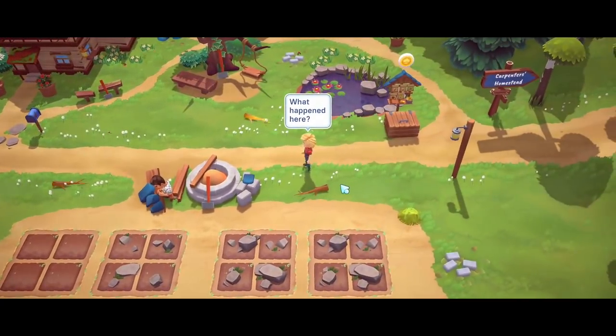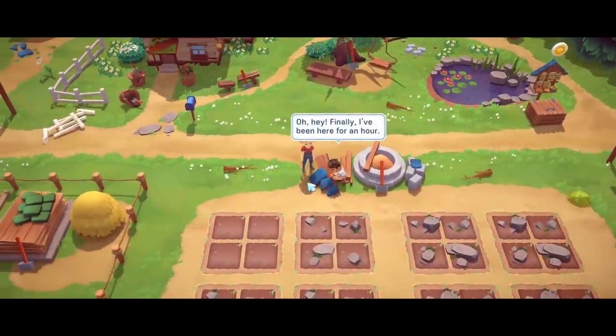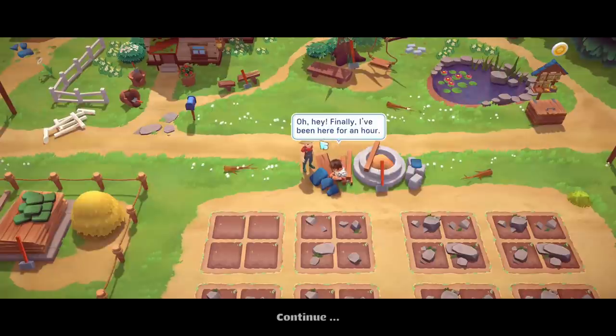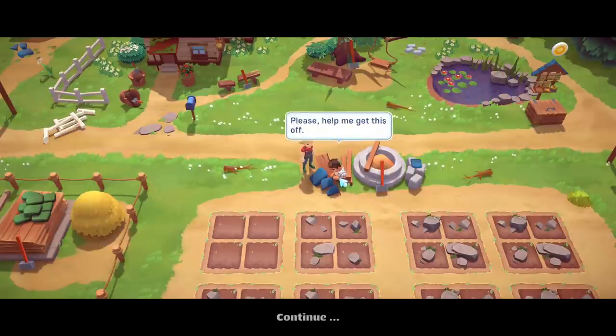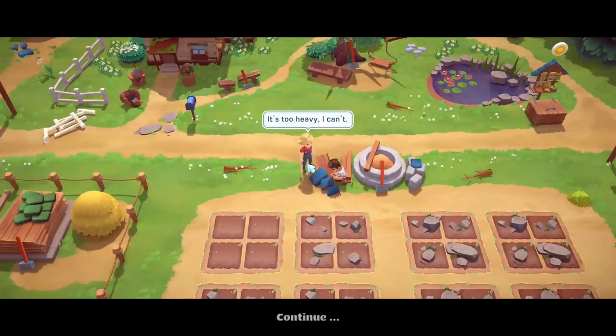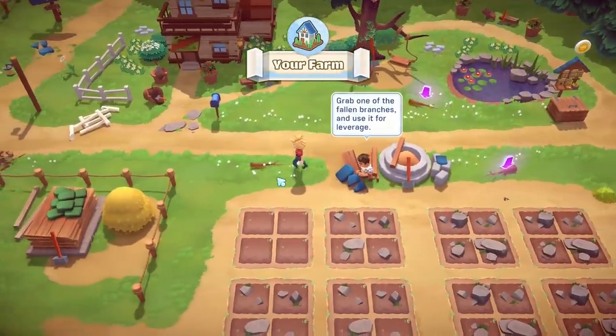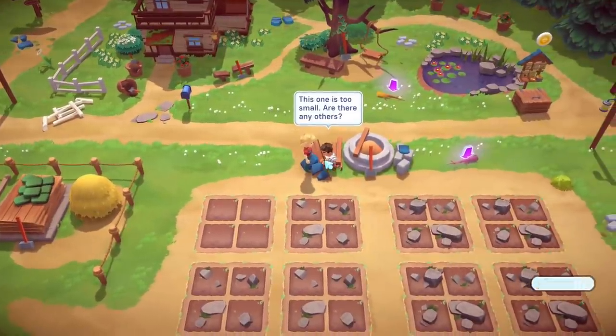The farm is a mess after a storm. A guy named Benny was stuck under fallen debris — he says he's been there for an hour. You grab a fallen branch and use it for leverage to free him. He introduces himself: 'It's me, Benny. We used to play as kids. Your grandpa Walter asked me to wait for you.' He gives you the key to the house.